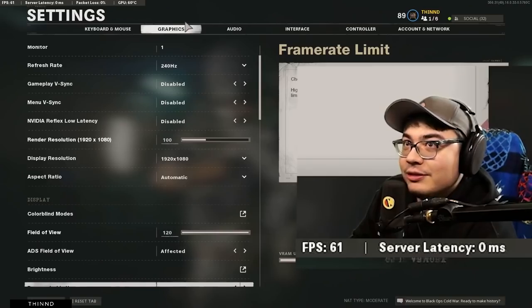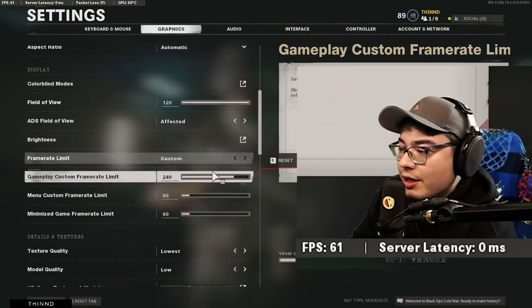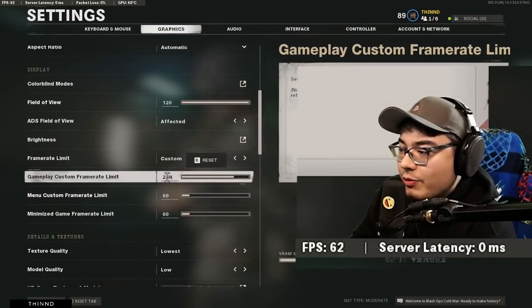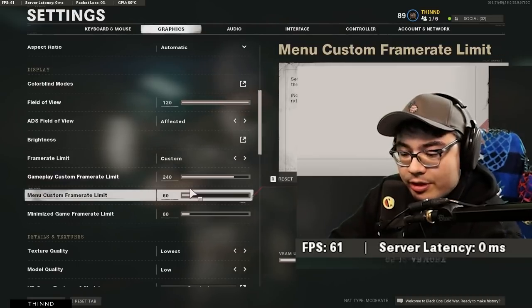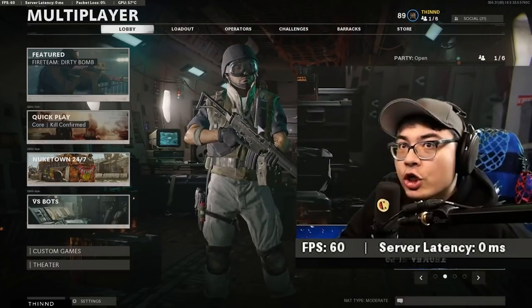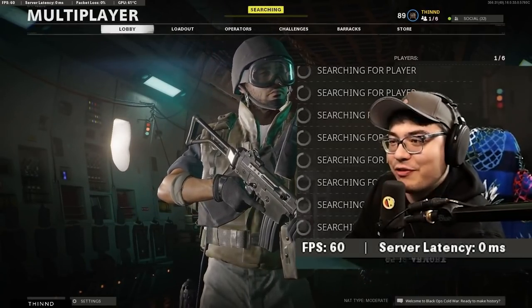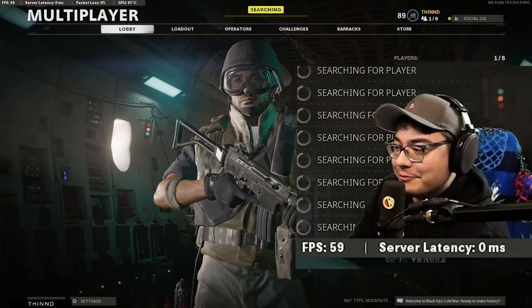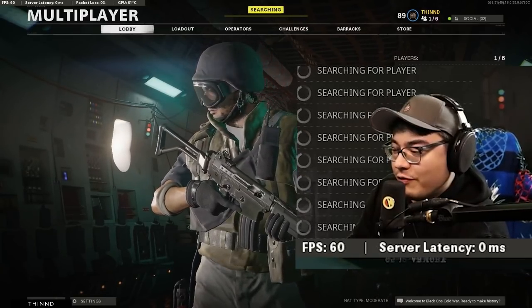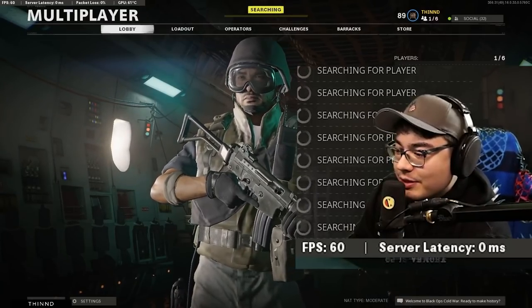All right, let's see how many frames we can get. Custom frame rate limit — we're going to bump that up to 300. Don't tell Activision or Treyarch. Now let's go play and see just how many frames we can get. We already had a maximum of 240 frames at 1440p — I want to see how high we can get in this mode.